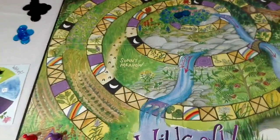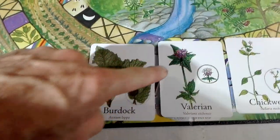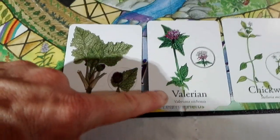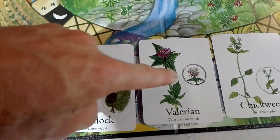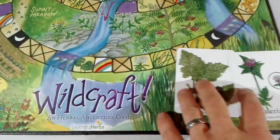To start off, you deal yourself a hand of four cards. I'll put them on the board so we can see what they look like. The artwork looks lovely — you've got a big picture of what it is, in this case valerian, the letter name underneath, and a smaller picture. That smaller picture comes in handy when you're moving up the mountain.